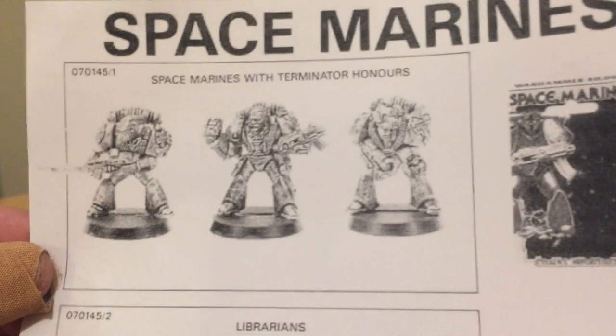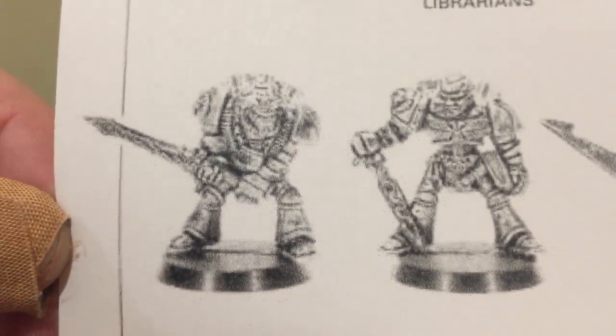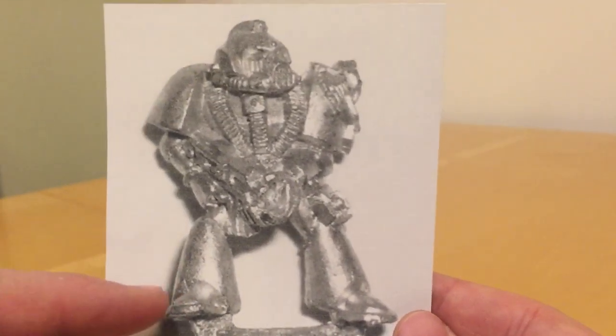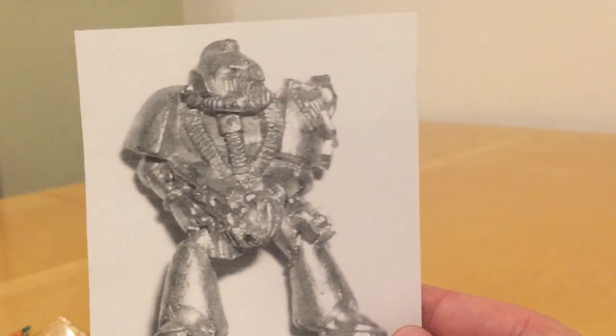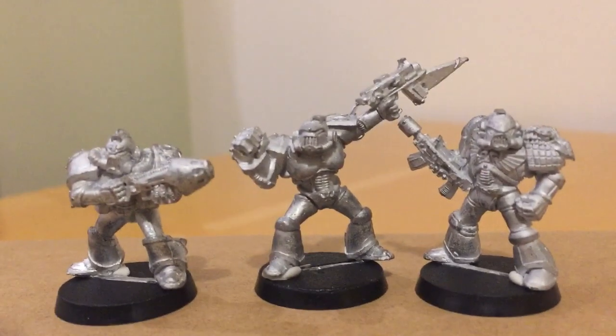A little bit later that year — White Dwarf 118 — two sets of marine models were released. The first was Space Marines with Terminator on us, and we can see here this third guy armed with a bolt gun has got yet another truncated helmet design. There's also a set of models called the Librarians, and one of these librarians has this truncated helmet design as well — so a little bit later in the year, this was being played with again. Although here's a blown-up version of the Terminator — he's less radical than the Death Eagles, with normal Mark VI legs, Mark VI cabling on his torso, and Mark VI style shoulder pads with no rimming — but he does have the grilled helmet.